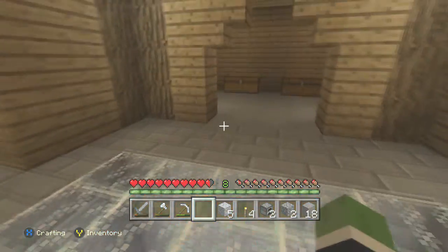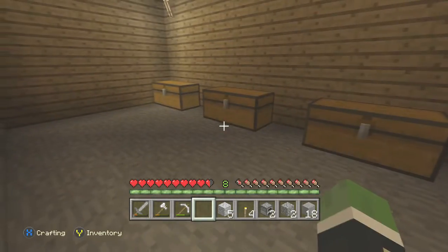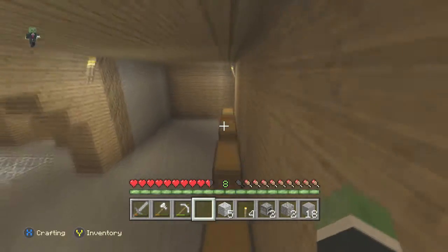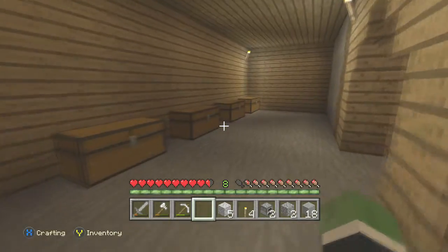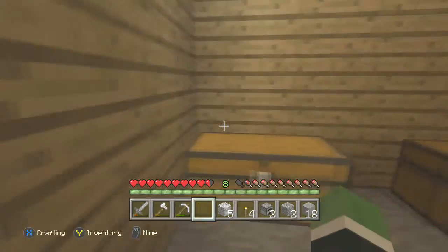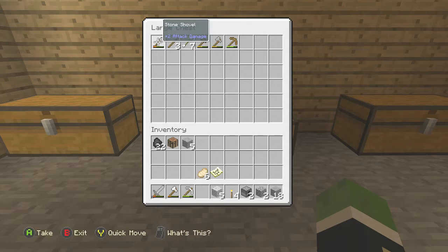Let's start off in this room — here I've got my chest room. It'll probably be expanded more because this is not enough room for all the stuff I'll be doing. I'm probably going to be on this SMP for a long time. This first chest is just blocks, and I've got a chest and a crafting table. I'm going to count stairs as blocks because they look weird mixed in with random items.